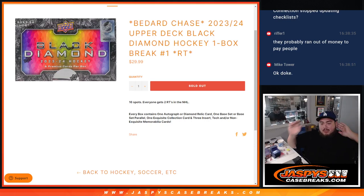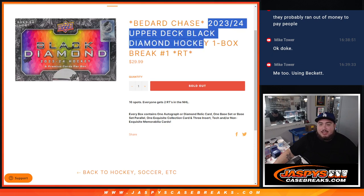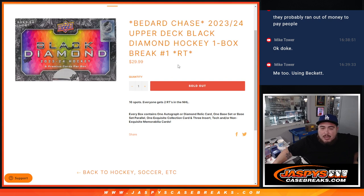What's up everybody, Jason here for JaspeysCaseBreaks.com. We just sold out the 2023-24 Upper Deck Black Diamond hockey — brand new release from yesterday. Our cases got stuck in transit yesterday so we weren't able to get it out then, but we did get it today. We're only doing one box for now, but if we have enough momentum we can always switch some of these to half case or full case breaks, maybe five box inners. We have it for a great price.